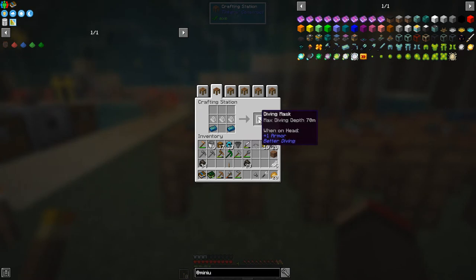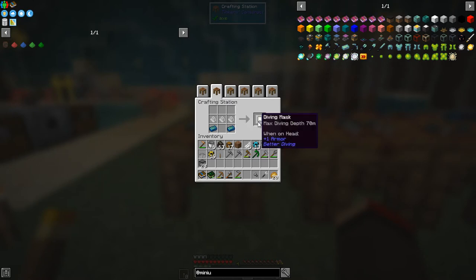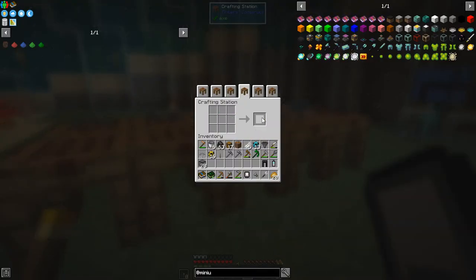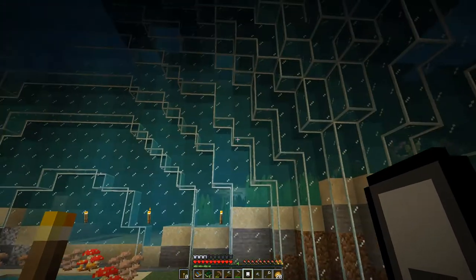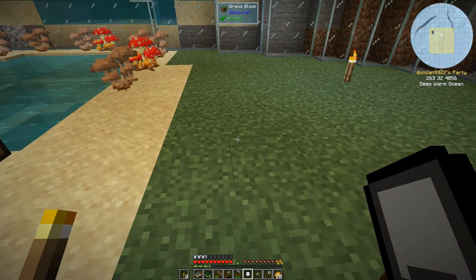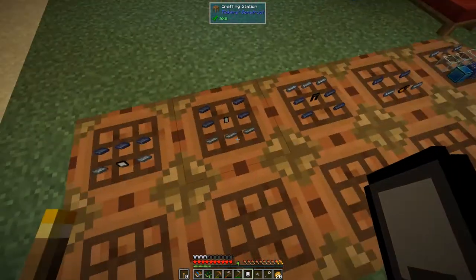I'd like to make these diving masks. The diving mask uses titanium ingots and mesh fiber that we crafted last episode from kelp. I've got oxygen tanks, leggings, and flippers already prepared. The first item is a rebreather, which increases the maximum diving depth to 100 meters. We're currently at level 32.